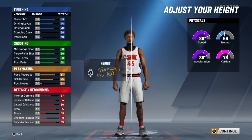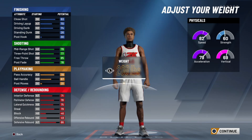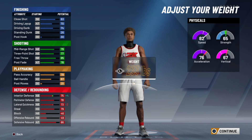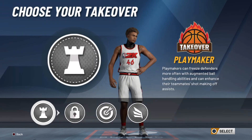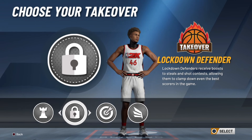Height we're going to go six-seven, as big as possible. When it comes to weight, you want to be in the 230 to 240 range so you still got your speed but you want that strength. When it comes to wingspan, you want to max your wingspan.